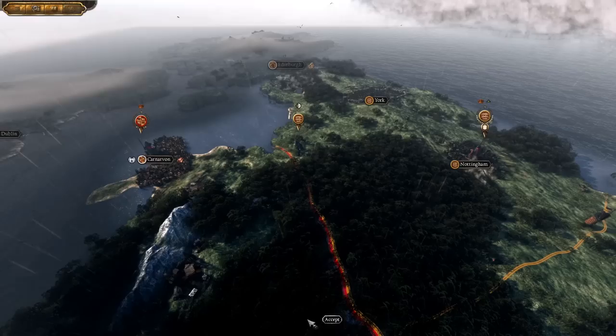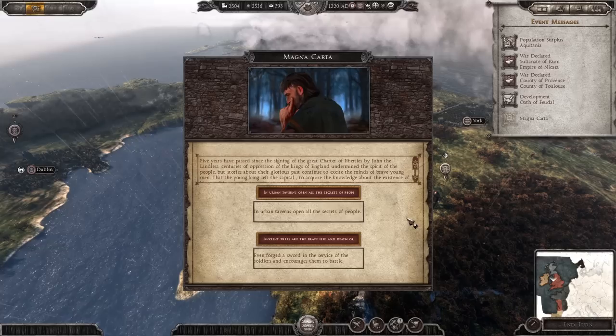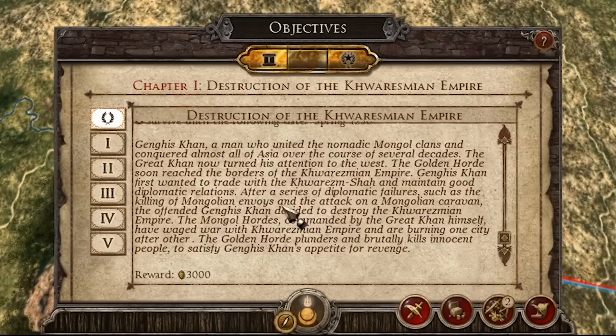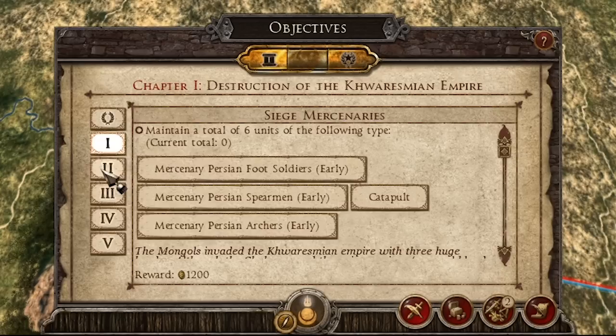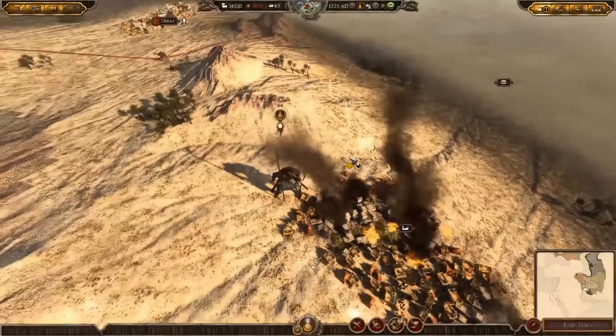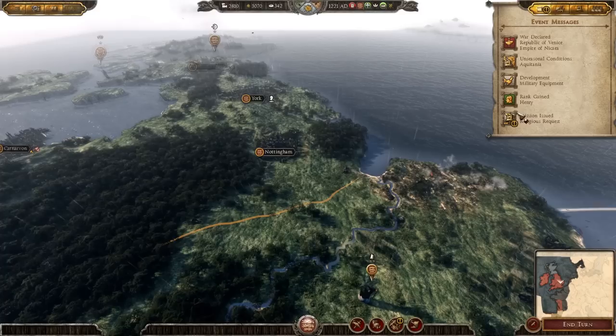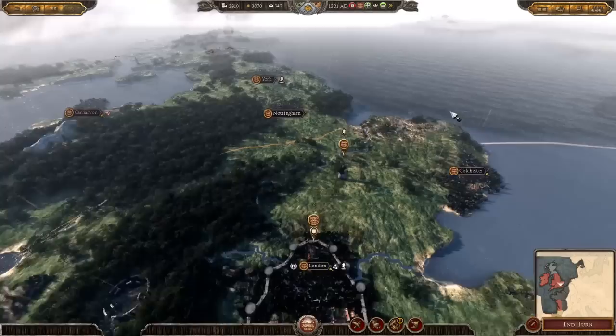Another mod feature that really ups the immersion is unique chapter missions and events. 1212 AD has this to a certain extent, with unique conditions for forming new empires and some events like the Crusades, but nothing like what Axe has done here for Medieval Warfare. As the Mongols, your first mission is to destroy the Khwarezmian Empire, with a detailed description of the context. There are also side missions including troops to recruit and cities to raze, giving you an engaging and immersive direction. This element of historical immersion really sets this mod apart.